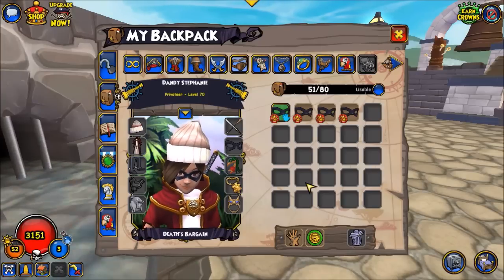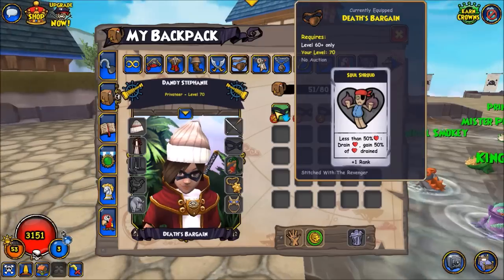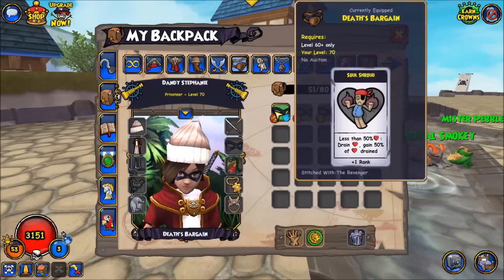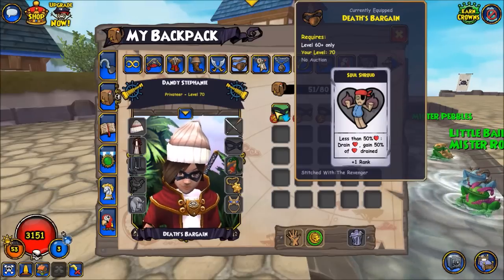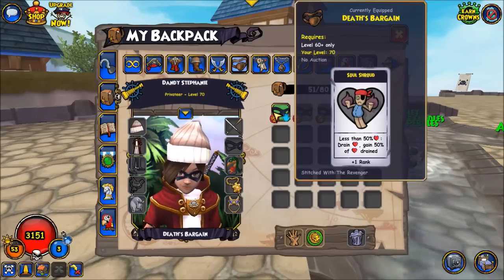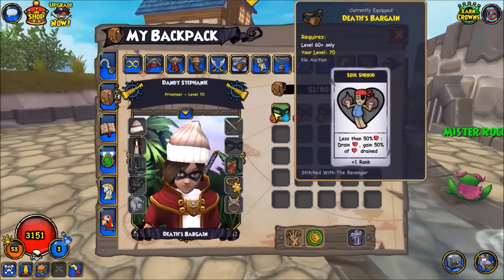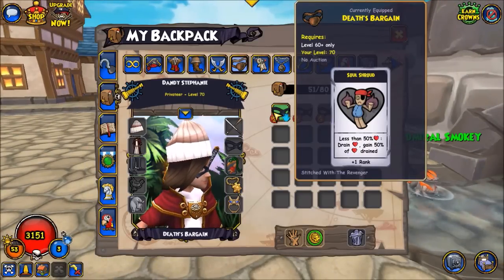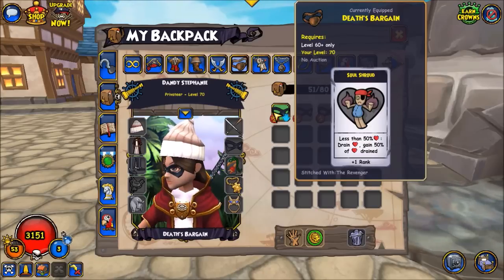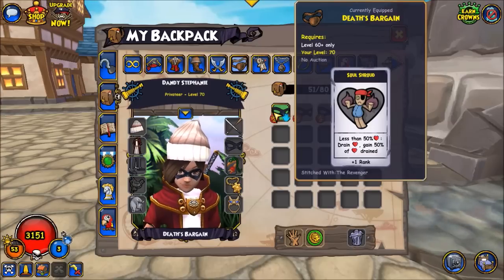Moving on to the accessory, Death's Bargain is probably the best one, because when your health goes below 50%, every time a unit attacks you adjacent to you, you will drain health from them — basically like a vampire. This is really helpful for a tanky defensive playstyle in late game, where your main goal is to exhaust the enemy resources and gradually wear their health down while staying alive so you can finish off with a big hit. However, it does require some calculation to use properly — if you accidentally let your health drop too low, you might die, and if you keep your health too high, the soul shroud won't trigger. There are also ways to bypass this, like if they use distance attacks on you, your soul shroud won't trigger.